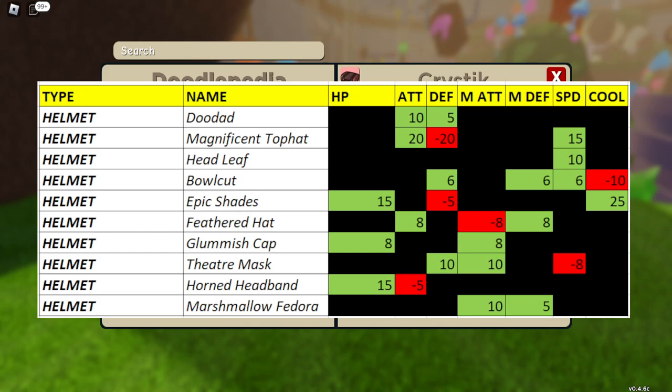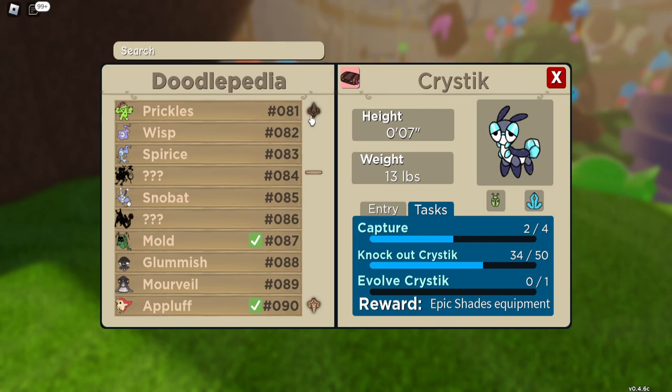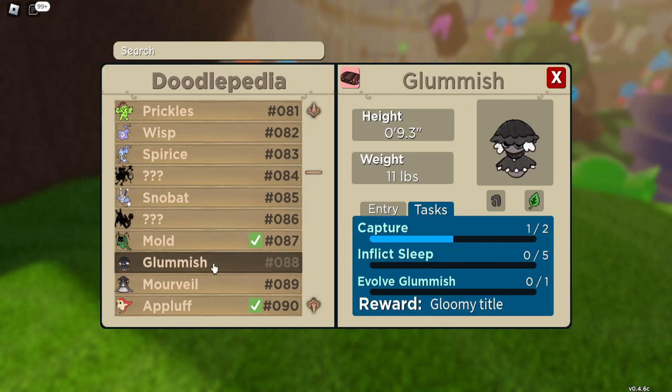Gloomish Cap — you will never believe where you get it from. You actually find it on Gloomish. Gloomish is found on the path to Graphite Forest, just off Crossroads. Go through Crossroads, go to Graphite Forest, and Gloomish will have a chance of holding it — I believe it's a 25% chance.